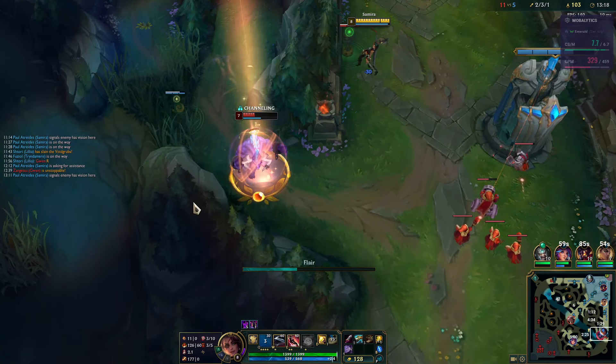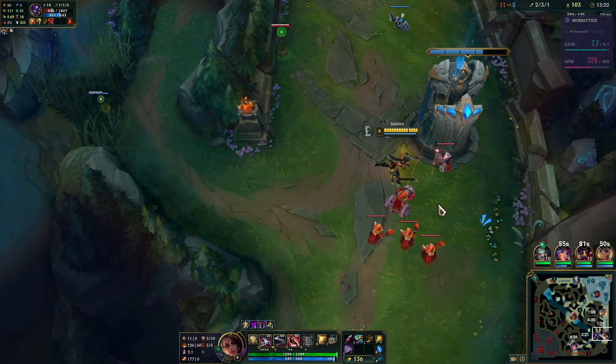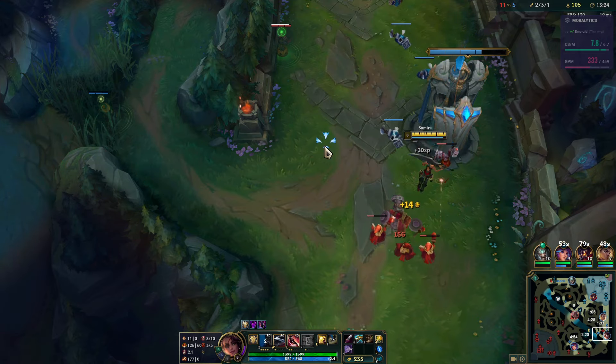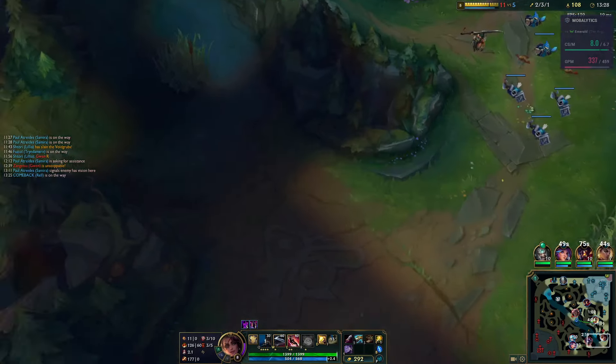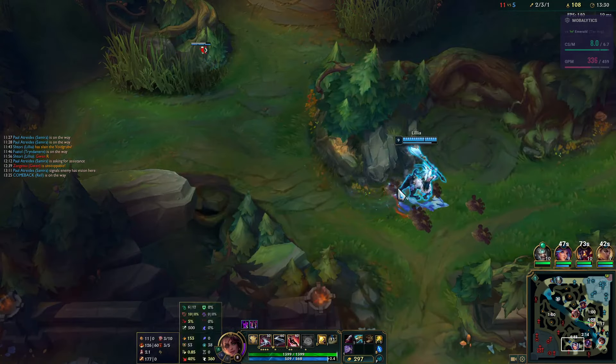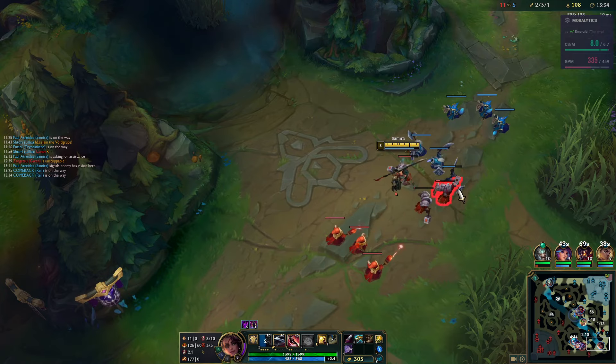I can cancel his base if nothing else. I'm not going to chase after him — he can headbutt me away whenever he wants to, so it would just waste my time and cost me the minion wave. I'll leave the ward for now and shove the wave faster.